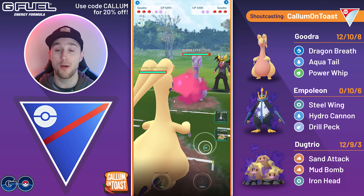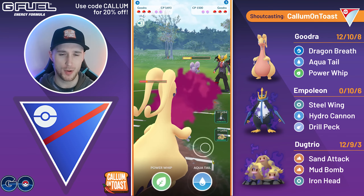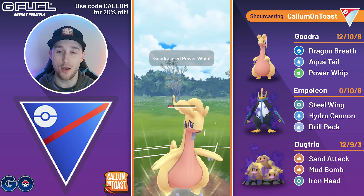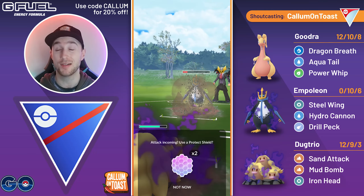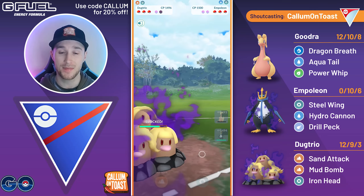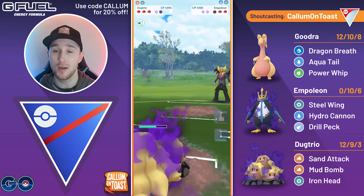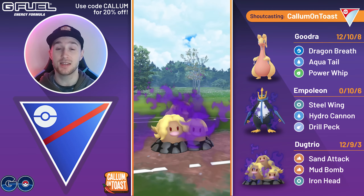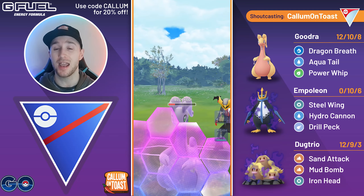Into the next game, another mirror lead. Leading into Goodra — not really sure what to do. The opponent swaps out before me again. We go for a Power Whip, then swap into my Dugtrio. Of course they are running Steel Wing, so we resist the fast move. I shield, go for a full Sand Attack farm down, and come out with a charge move loaded. Seeing the Dragon typing come in, I go for that Mud Bomb straight away — Mud Bomb grabs a shield from the opponent.